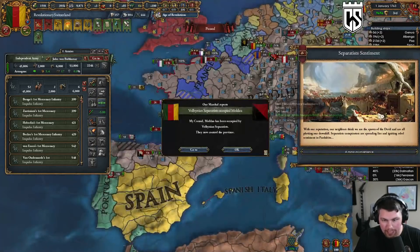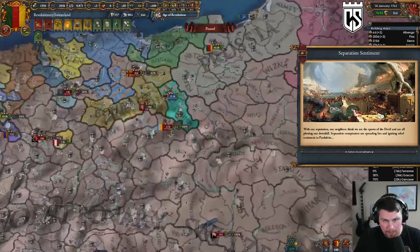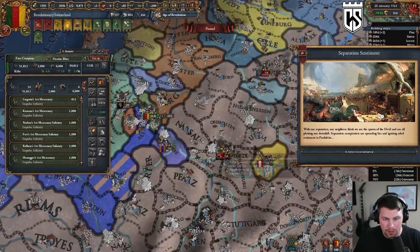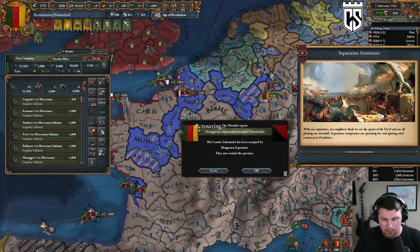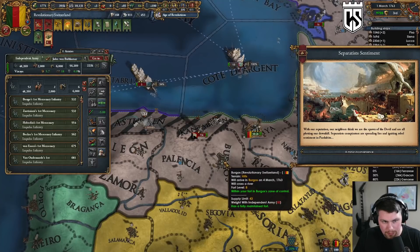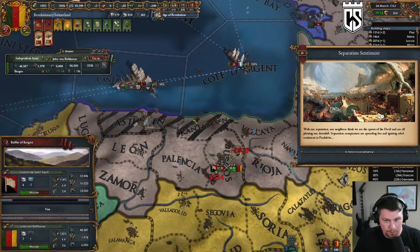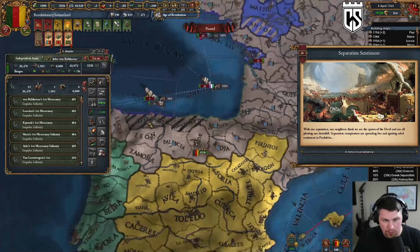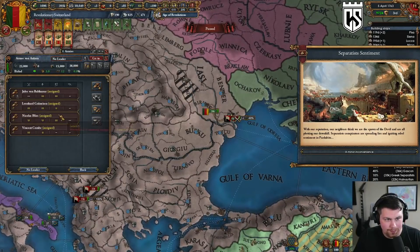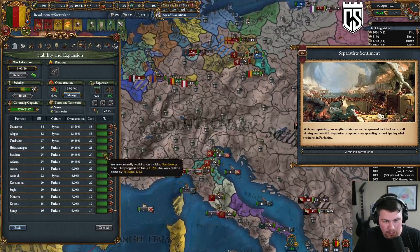Let's head over here and see if we can get them to attack into the mountains. Lots of rebels everywhere. Luckily these are all merc stacks so I don't care. Let's get them to come up here — more rebels, crazy rebels all over the place. Being overextended is fun though we shouldn't have any more after this month.